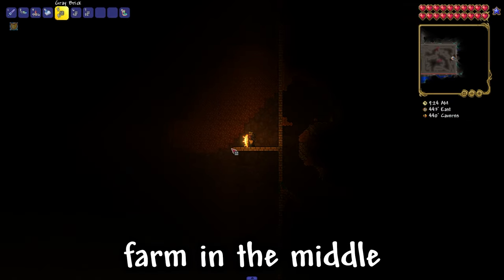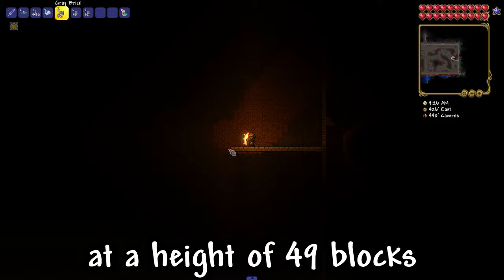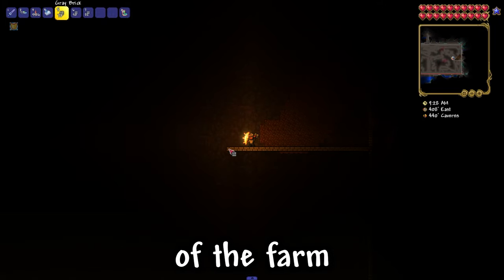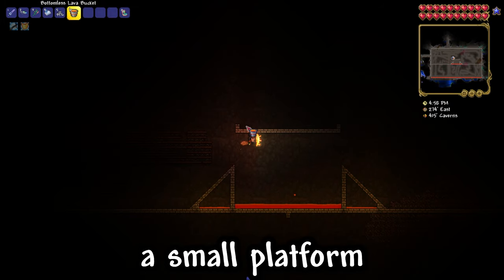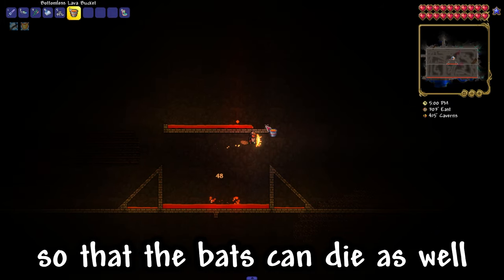Then we need to divide our farm in the middle — that is, at a height of 49 blocks from the top and bottom edges of the farm. Then we make a structure like this in the center and add a bench in the middle. We also need to build a small platform a little bit higher so that the bats can die as well.